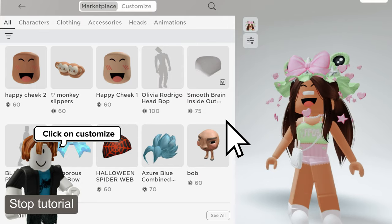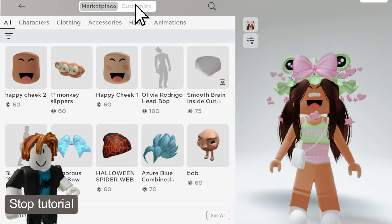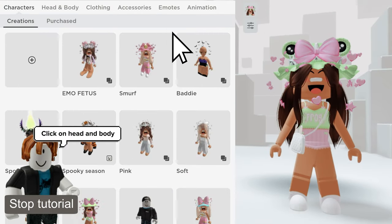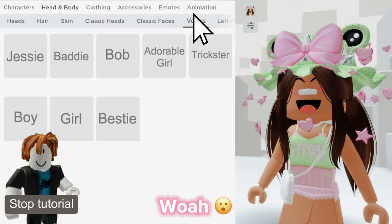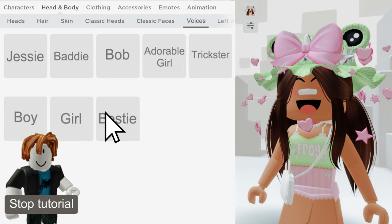Click on Customize. Click on Head and Body. Click on Voices. Voila! I think I must stop the tutorial now.